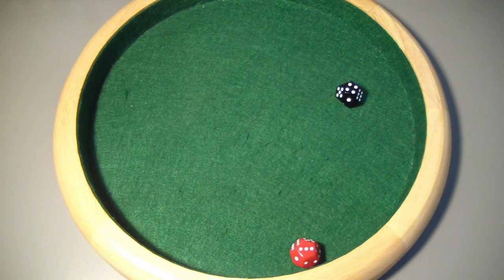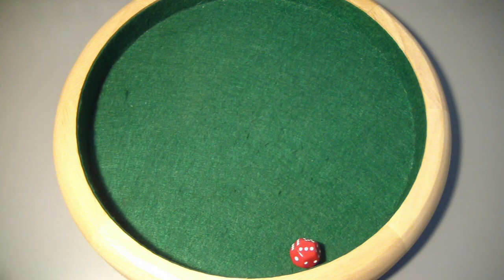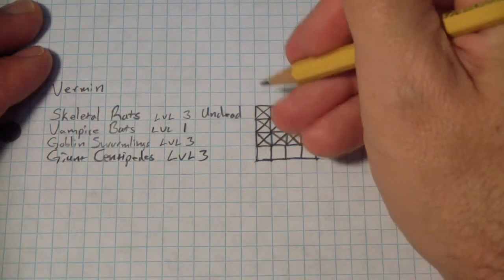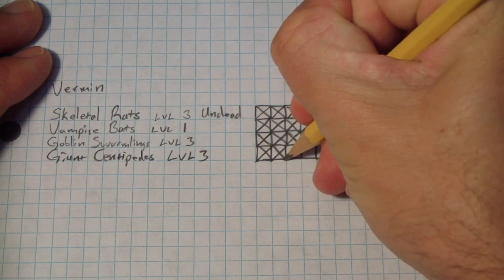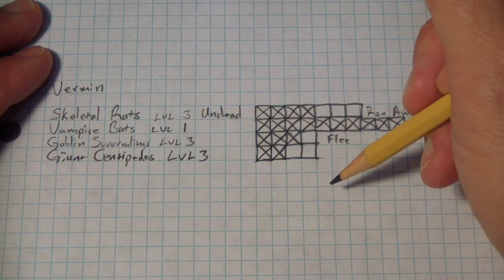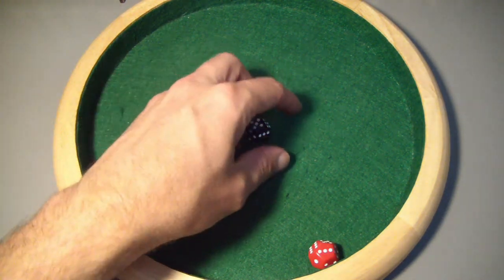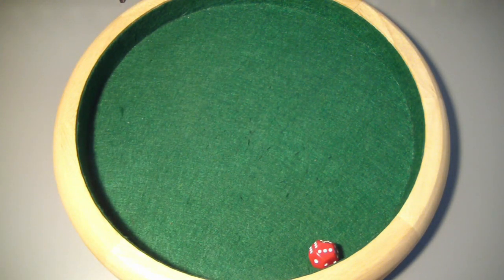The dwarf gets plus 2 for his level and plus 1 for his warhammer. He rolls a 5, plus 3 is 8 — a good start. They are level 3, so 3 and then 6 with 2 remaining. He took out half of them already. One more and we'll need to test their morale. Now the rogue goes, since the party outnumbers the minions — he can add his level, which cancels the minus 1 for using a dagger, so he fights at an even modifier. He missed.